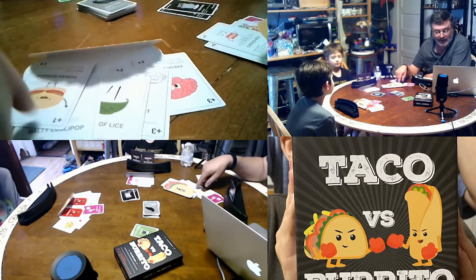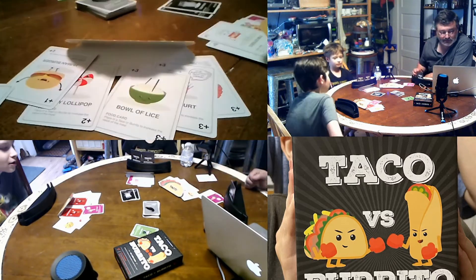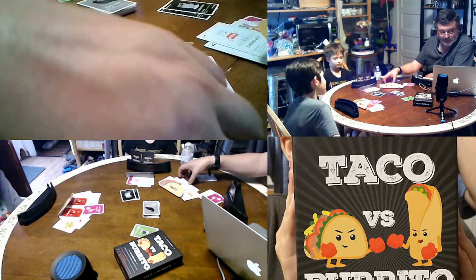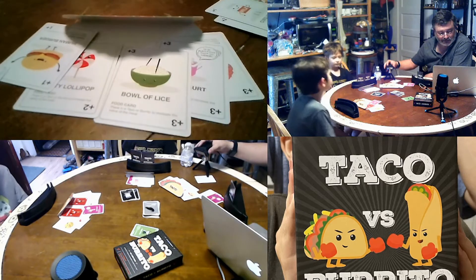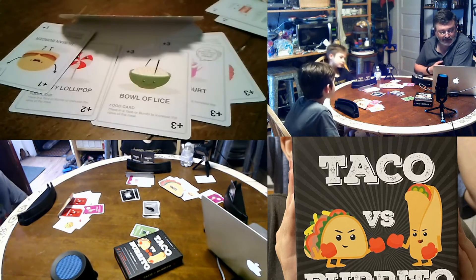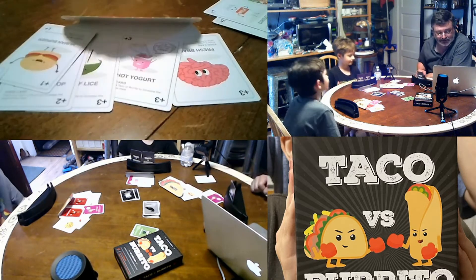You've got cards which are all usually pretty nasty sometimes with a circular food. For instance, this is my taco which has a lollipop, a human burger, a bowl of lice, hot yogurt, and some fresh brains in it.